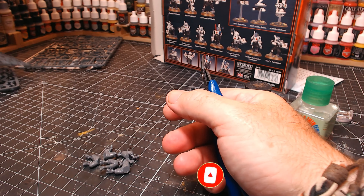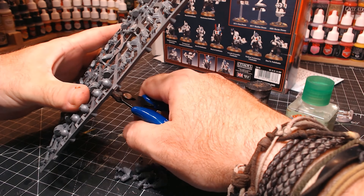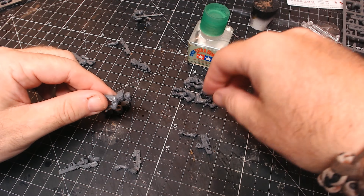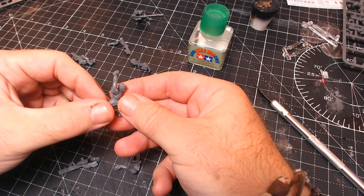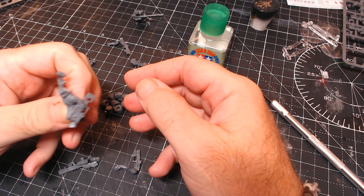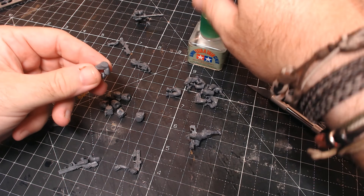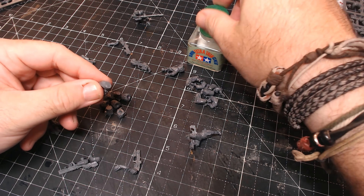So before you start complaining about bits I've not attached — like the little antennas, radios, or scopes on guns — the reason is that me and my son are gonna play with simplified rules. So that being the case, I don't need to follow the instructions. What I'm doing is cutting out all the bits — ten bodies, ten legs, ten arms, ten heads — batch building, with all the parts sorted into sections. Then I'll go around and attach all the bits, cleaning up any mold lines and scraping off sprue attachment points.